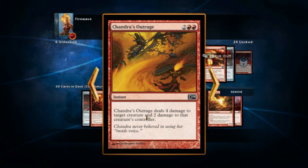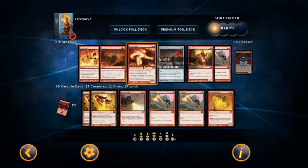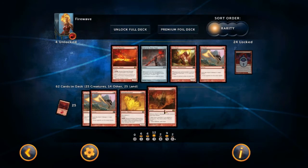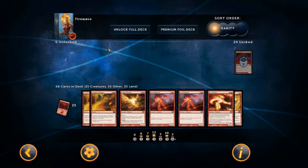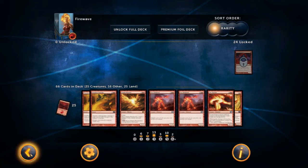Chandra's Outrage deals 4 damage to target creature and 2 damage to that creature's controller — the player itself gets 2 damage, which is great. Here's an artifact — the Staff of the Flame Magus — which sits on the side of your battlefield and passively provides something: whenever you cast a red spell or a mountain enters your battlefield under your control, gain one life. There are various decks built on life gaining, and some on life taking. Unfortunately, you can't take some of the green deck and mix it with some of the red deck to make your own custom deck — you can't do that. You're limited in what you can do with your decks and have to rely on the cards they give you.